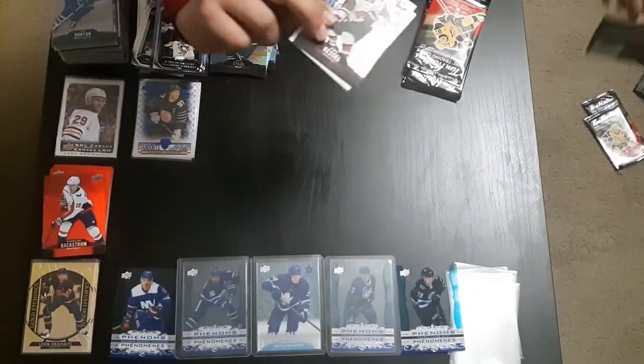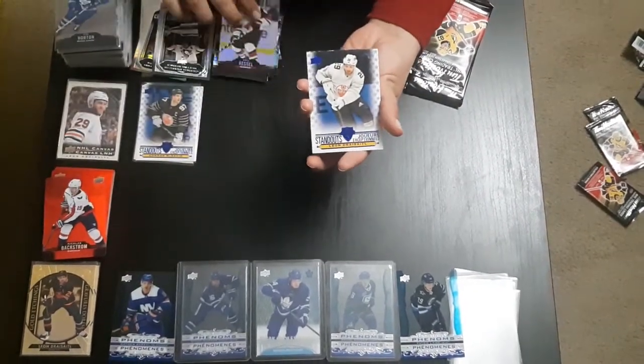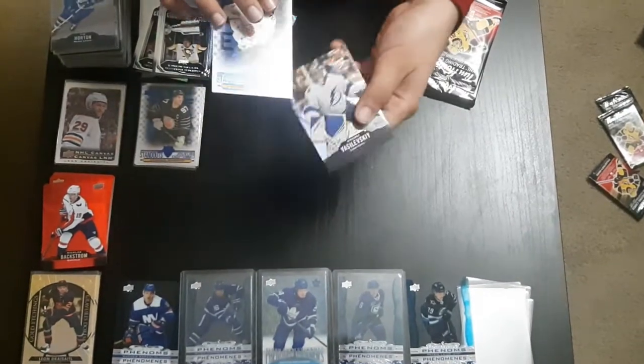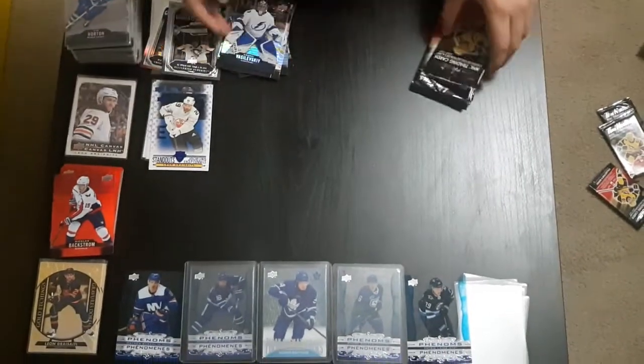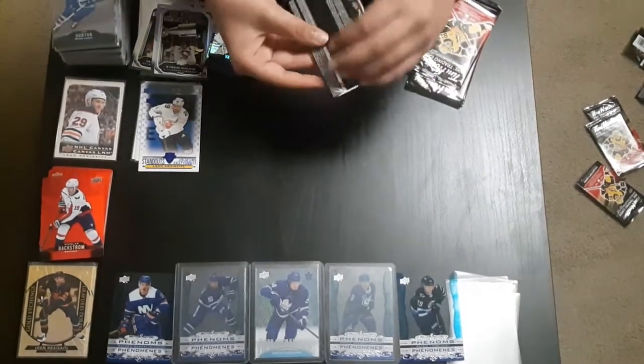Next pack. We have Phil Kessel — a new base card — but obviously with a double insert. And we have Vasilevskiy. If I'm not pronouncing that right, that's not my problem. We got two new base cards — that's the good card in there.